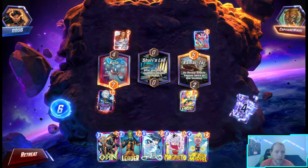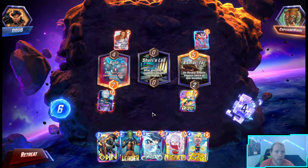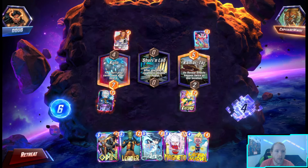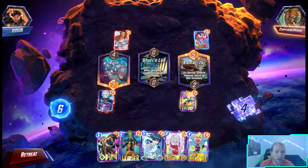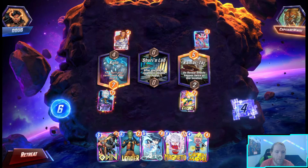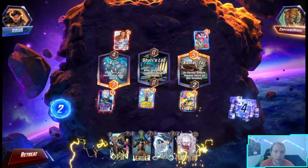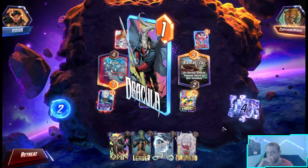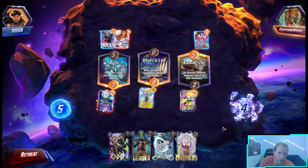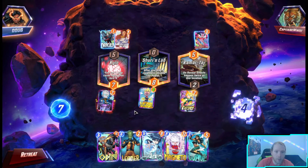Yikes. Turn four's already passed. It's Maw - they're doing that to me. Unless they have Hela, I just win this, right? Doubling Marvel seems good. Never mind - I'm gonna discard Apocalypse, which is a big issue. I'm just gonna hope Leader Odin gets it, though I doubt it will. Does it copy Shuri's lab when it copies it over? I honestly don't know, but getting it twice is the same as it doubling.